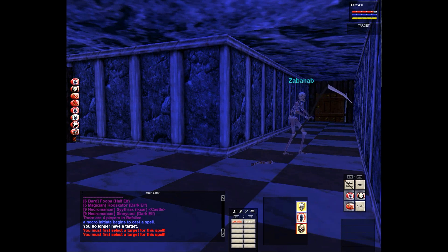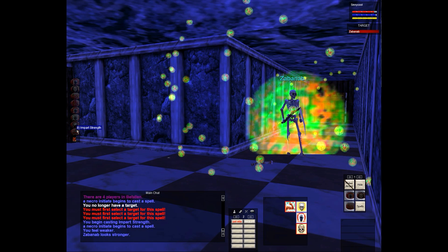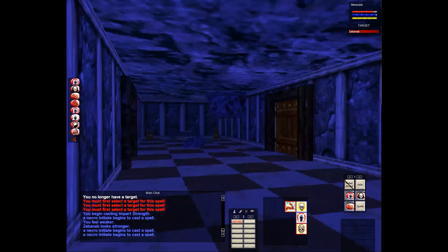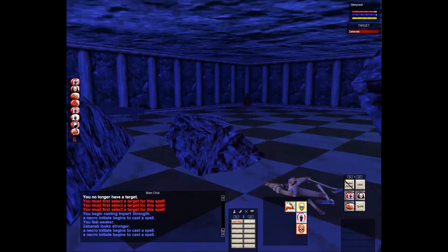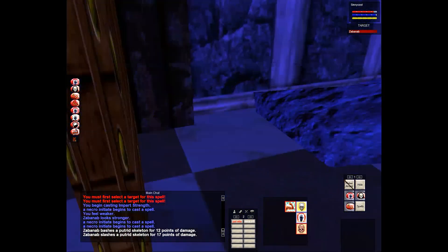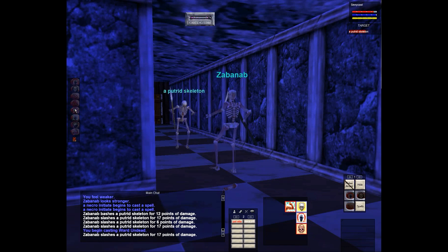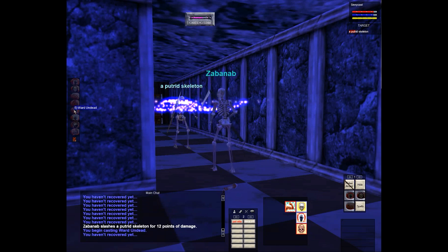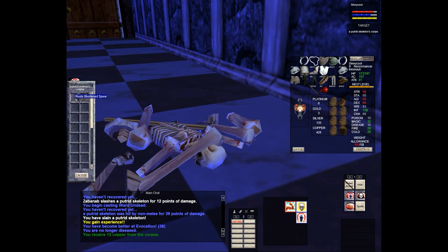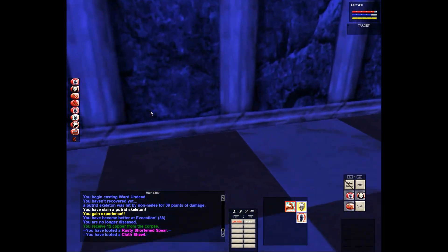The main thing I was doing was keeping myself buffed — using Lesser Shielding and Grim Aura, which gives me strength. The plague rats give you some sort of rabies or disease that slows your health regen. I was mostly using Ward Undead, the good necromancer spell that really wrecks undead. I also have a lull spell. Right there — my pet started attacking it right away, which is exactly what I wanted. That mob is blue, which is good.